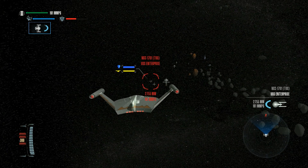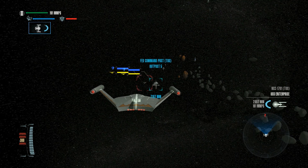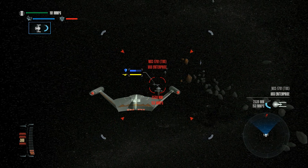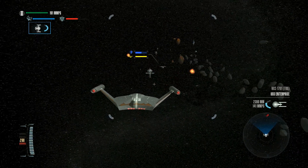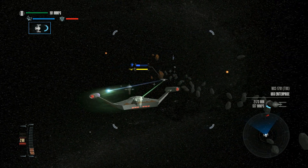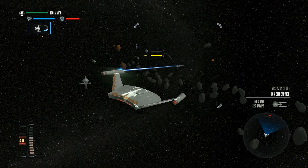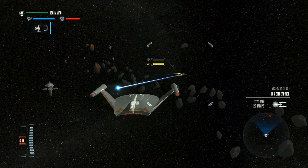Can we take on the Enterprise and win? Hey, it still looks invisible. There is no escape for you. Now in this game, you've got to take the shields down before you can do any damage to the hull. There we go, that should hit. Ooh.